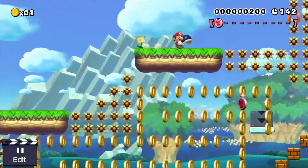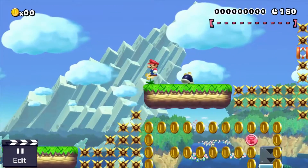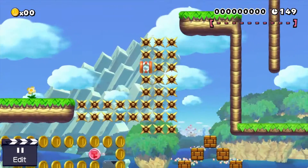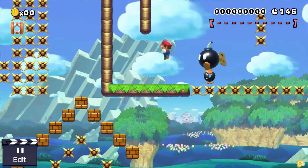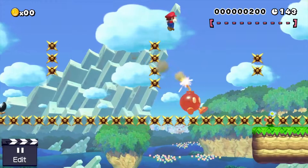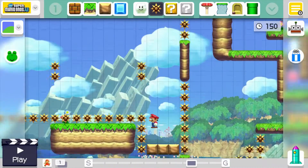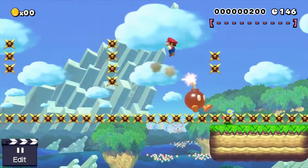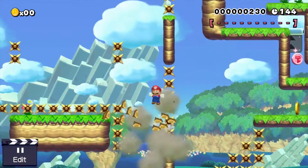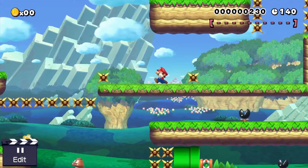Just a ton of those. Now we have a shell jump — or as I like to call it, put the shell on and get hit. Come up here. This bomb spin is actually kind of hard right here. If you ground pound immediately, I think that's the way you're supposed to go through. Just hold jump for full height every time.